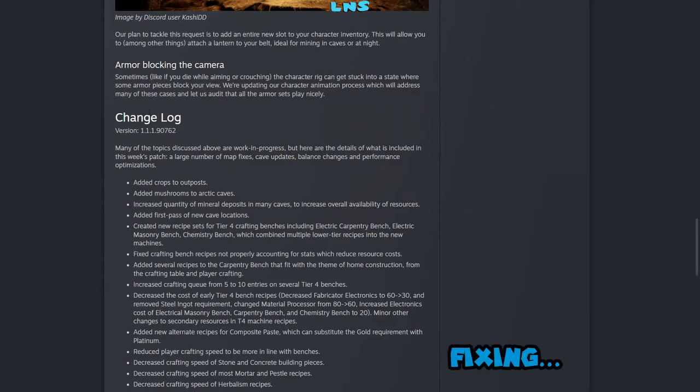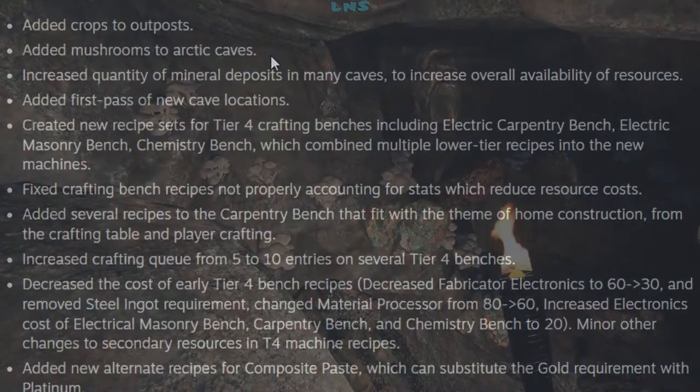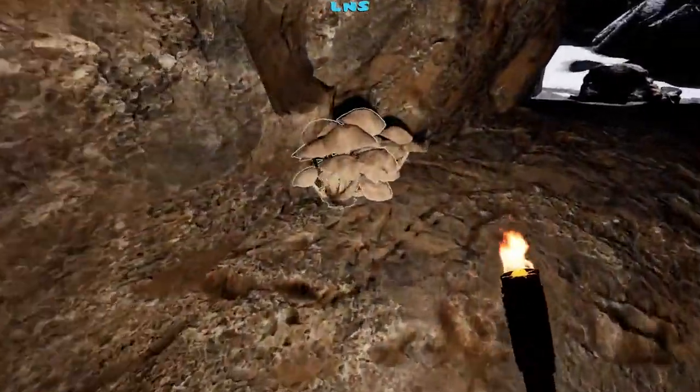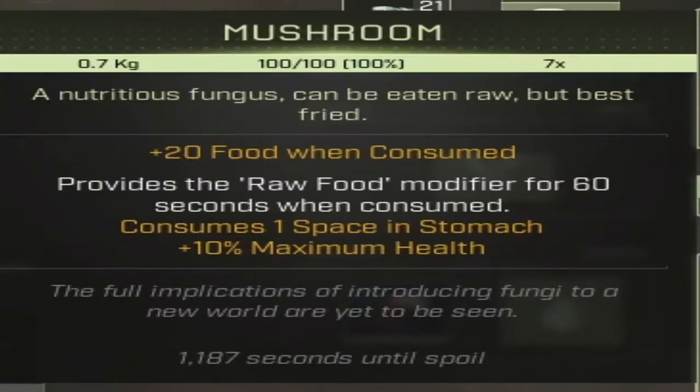Fixed armor — sometimes armor would poke through and block your view; they fixed that. Crops were added to outpost. They also added mushrooms to arctic caves. This is what the mushrooms look like inside the cave — here's one right near the cave entrance. As you can see, it says mushroom, and of course you can consume it for food. It gives you maximum health.